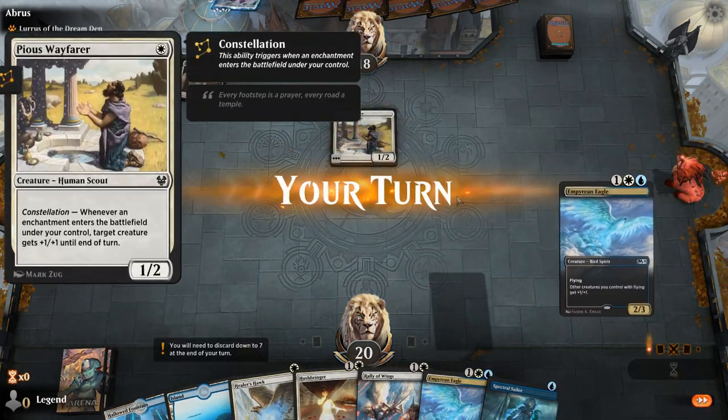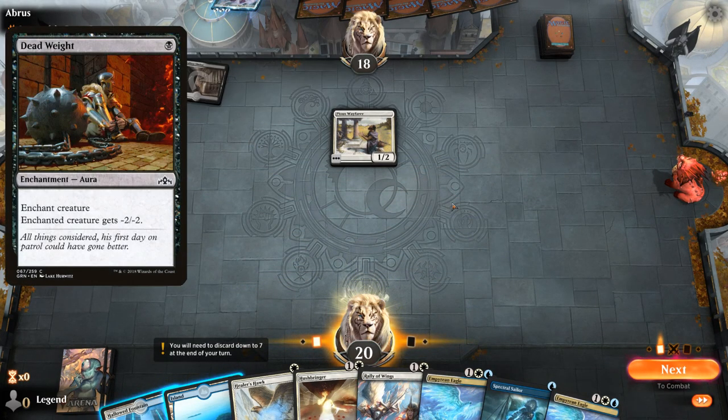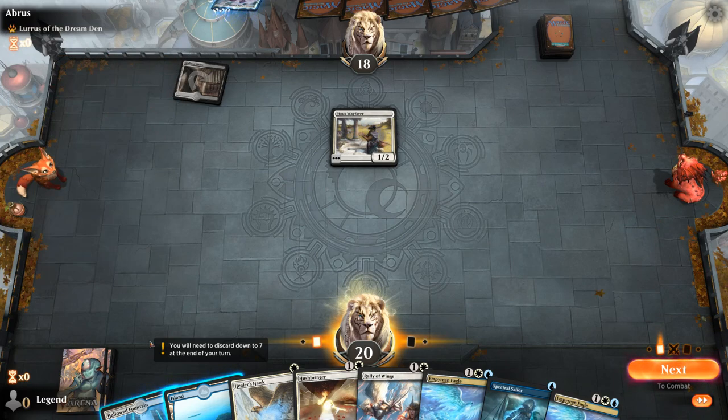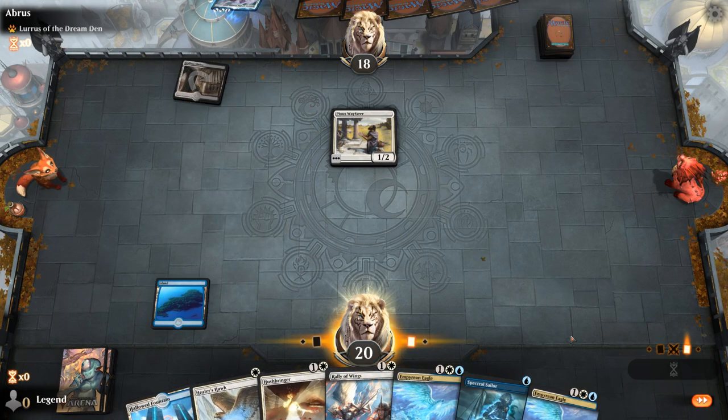Interesting — Pious Wayfarer. So this is an Aura-heavy deck, probably featuring Deadweights and Mire's Grasp, which we don't really want to face as a small creature deck. But I guess we can go end of turn Spectral Sailor into Hushbringer.